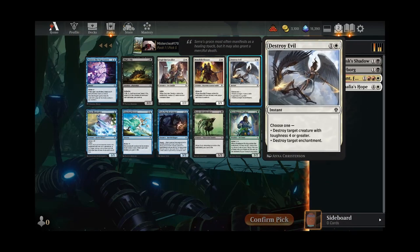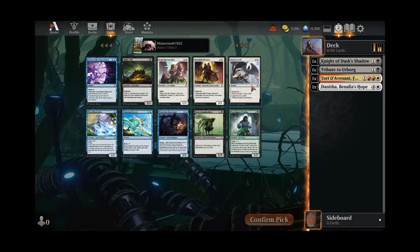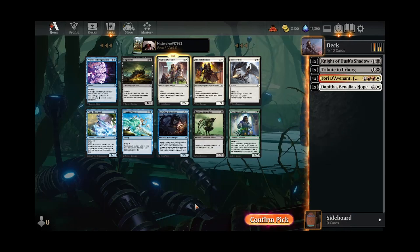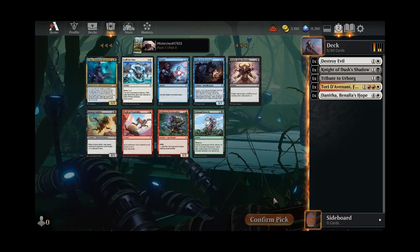Now we can either pick up a Destroy Evil or a Cavalier. I feel like every time I've drafted Destroy Evil, the opponents never play anything with 4 Toughness or Greater. And every time I play something with 4 Toughness or Greater, the opponent has Destroy Evil in their hand — it just never seems to line up correctly. But I feel like that's probably the pick over the Cavalier. Maybe we wheel one of the Cavaliers out of the packs we've seen them in here.